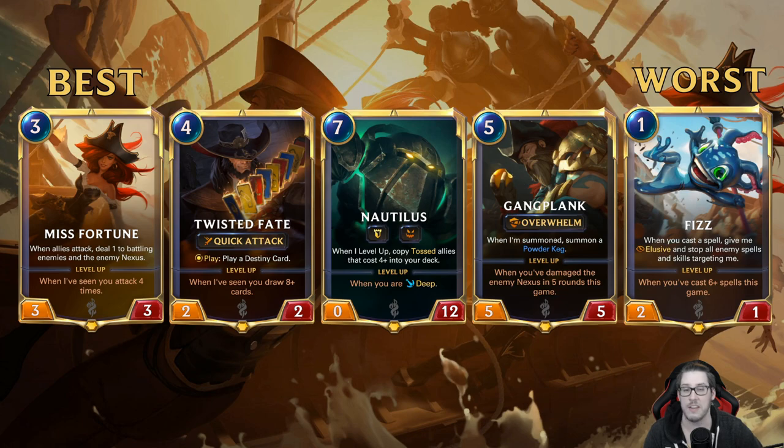Twisted Fate is a very safe craft for set two. Nautilus falls in the middle — the deep archetype has gotten several people to masters, but the downside is it only goes in that one list. If you think about versatility compared to the others, committing to only one archetype isn't necessarily a safe pick if you're relatively new or spending your first wild cards.